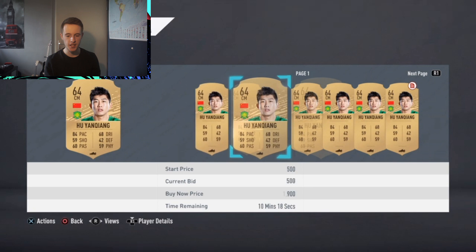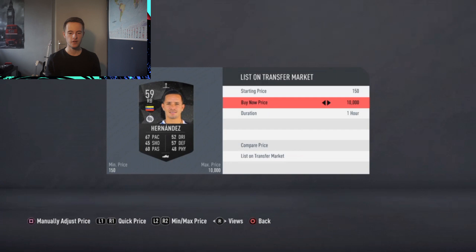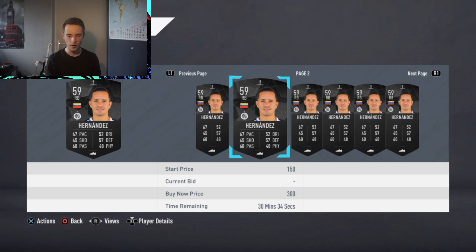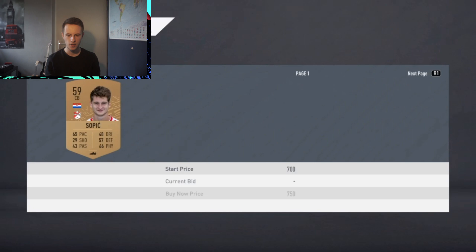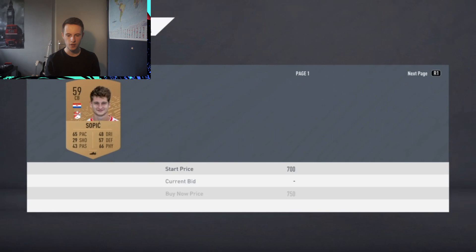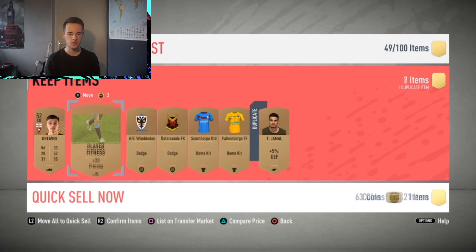Now this is a very interesting pack — we've got a CSL player again. There's a bid on him for 500 coins and the cheapest one is 700, which is phenomenal. I'm going to list him for 650, getting 250 profit from him. This other card is being listed for 200, I'll sell him for 250. This sender bag is also going for around 700 — I'll sell him for 700. So that's more than 1,000 coins profit already from this pack. That was a very nice pack.